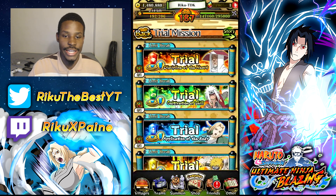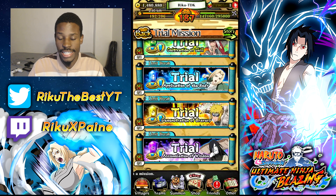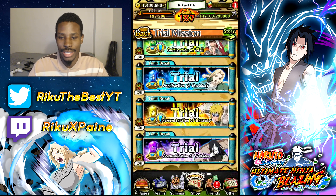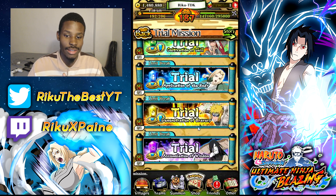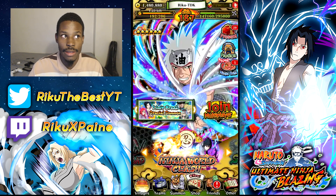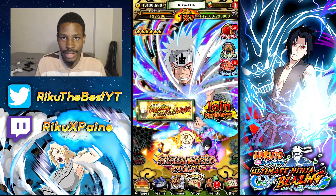Trial missions — this is how you limit break characters. Don't do Hiruzen at all, don't do Jiraiya, don't do Orochimaru. I would recommend Minato and Tsunade. Hiruzen has an AOE that immobilizes; Jiraiya has an AOE that immobilizes and can attack and use his jutsu continuously; Orochimaru has a single-target jutsu that immobilizes — if you're playing on auto, that can catch you slipping. Minato and Tsunade are the easiest. Tsunade has a single-target ultimate and she heals herself, so definitely do Tsunade. To get the rest of the trial points and buy the character crystal instead of the element crystal, you can just do Tsunade and Minato.